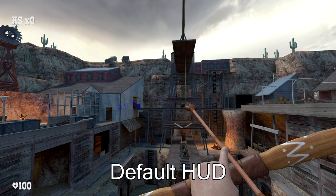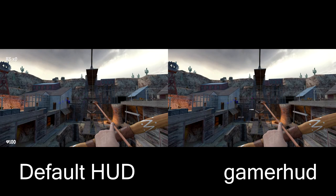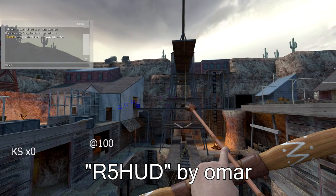For those of you that don't know, HUD stands for heads-up display, and it's the content on the screen that shows your HP, ammo, killfeed and that sort of thing. In the video you can see a comparison of the default HUD that comes with the game and my HUD called Gamer HUD, that I made by modifying a much older, very broken HUD called M HUD. Besides these two there's also Omar's R5 HUD, which is different again, and that is all you have to choose from at this point in time.